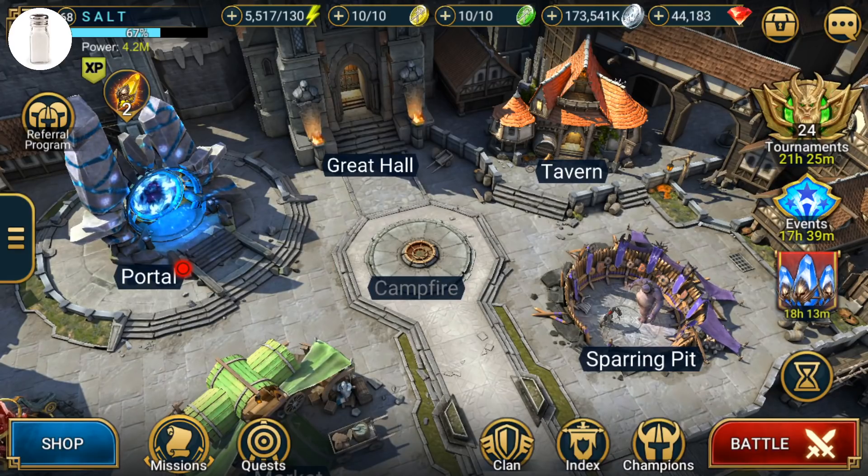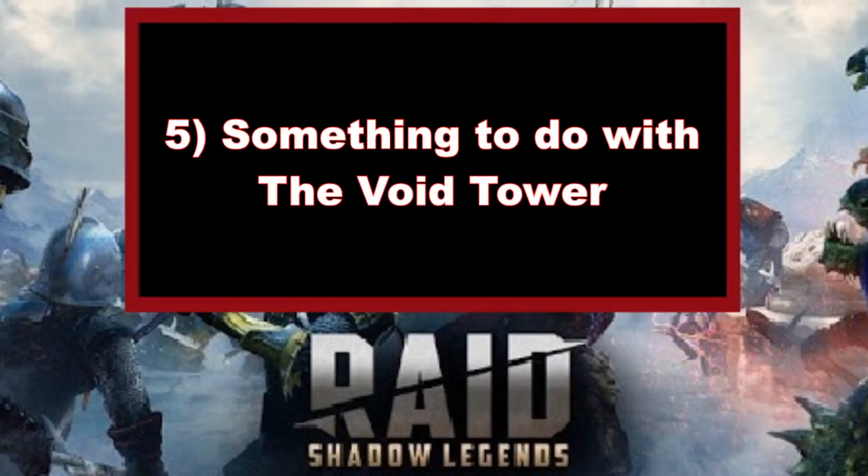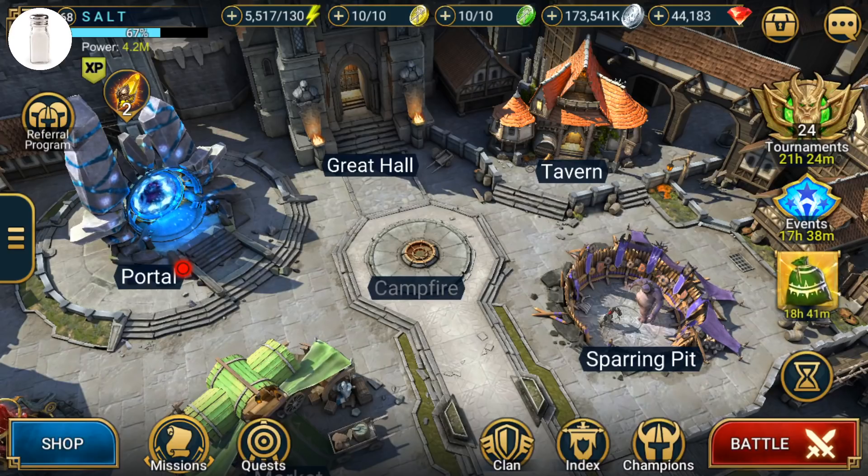The last idea for what the campfire could be is something to do with the Void Tower. Maybe it could even be multiple of these things combined — especially artifact crafting. What if artifact crafting comes out with the Void Tower, and this new campfire has to do with crafting artifacts while you get some of the components from the Void Tower? We know the Void Tower is in development and coming to the game, and this really just lines up with the timeline. But that's the only support for this campfire revamp having to do with the Void Tower — I can't really tell from the image itself.